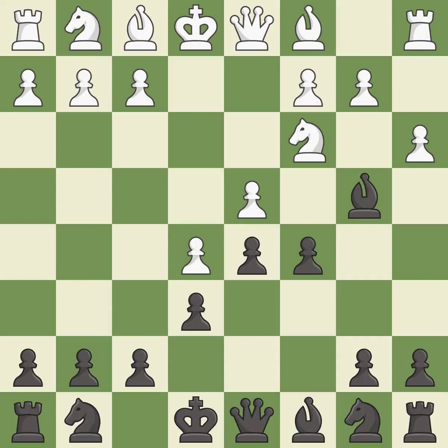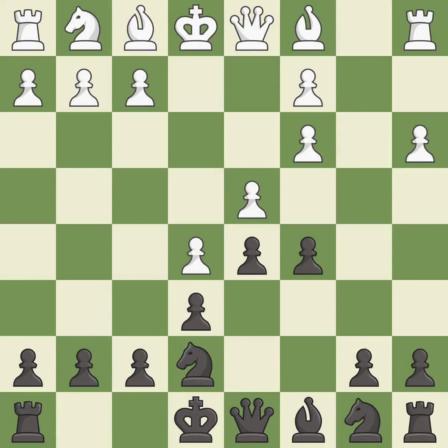a3 puts the question to the bishop — retreat or capture. Bxc3+ captures the knight and doubles white's c pawns. Bxc3 recaptures the bishop and supports the d4 pawn. Ne7 develops the knight and prepares castling. Qg4 develops the queen, supports the d4 pawn, and attacks the g7 pawn.